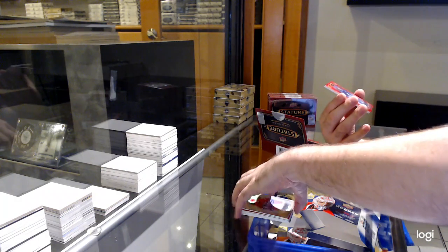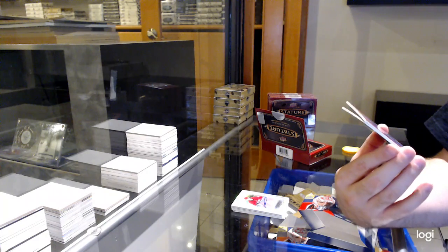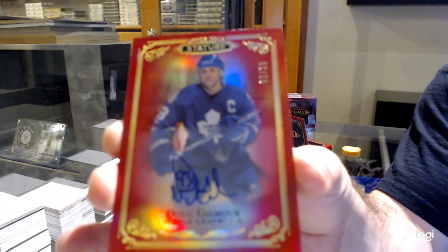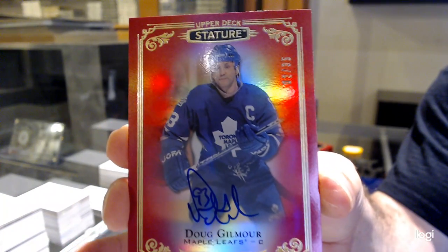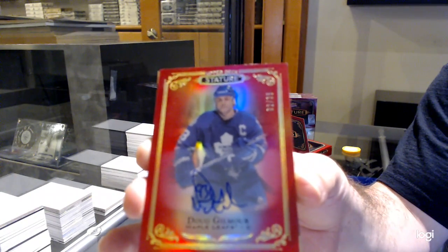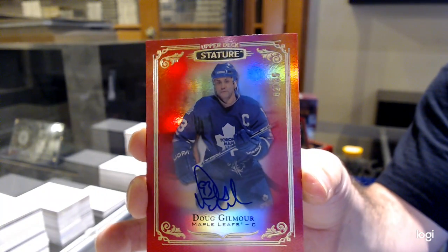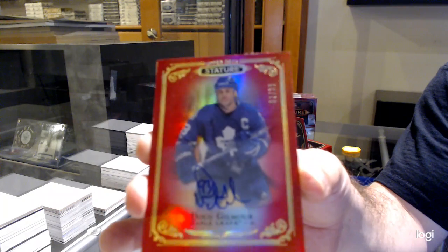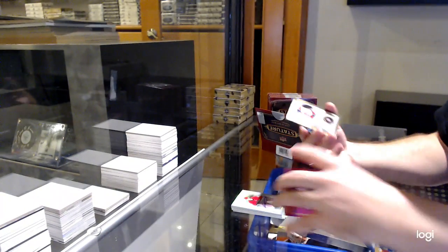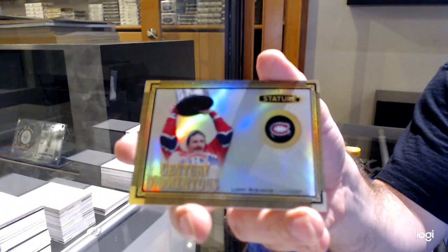Oh, I like this card. Number 35 red autograph — Doug Gilmore. Red auto out of 35. And a momentous of Larry Robinson. But there's also a little bit of a way to rest, but it's no risk.